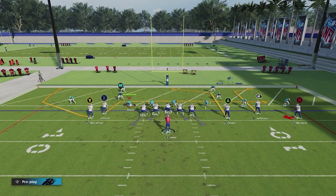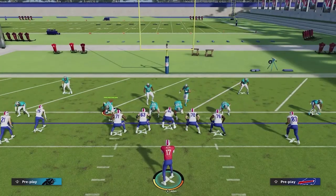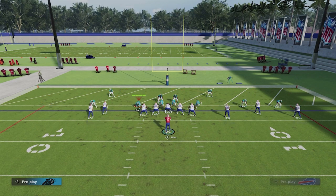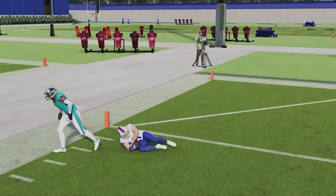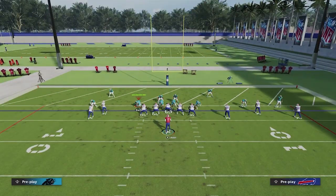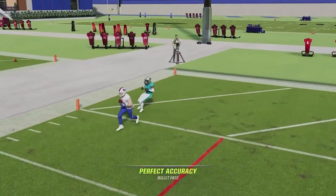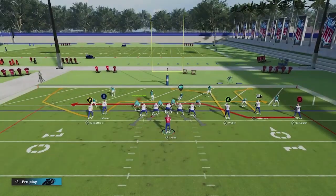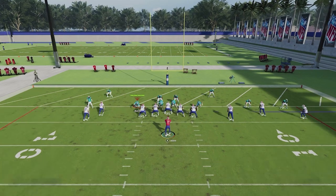Now let's talk about man coverage. This is going to be one of the easiest man-beating routes, something I like inside the five in order to get a touchdown. If you look at this Y route, see how his angle goes outside and then starts going up towards the goal line — that angle is actually going to make the cornerback retreat, because it's not a flat wheel, it's one that gains elevation. You just basically catch it and throw it to the outside and you get yourself in the end zone. When I see that the guy is retreating, meaning he's going backwards and not playing any type of underneath coverage, that's an easy touchdown every time.